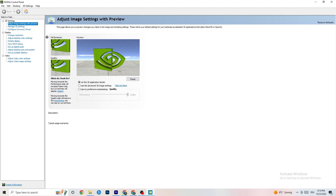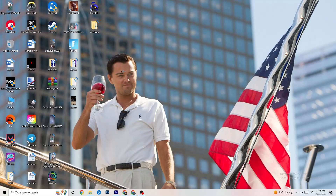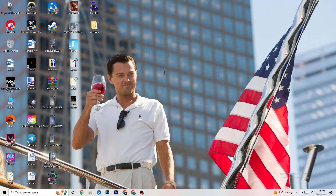Once the NVIDIA Control Panel is open, navigate to 'Adjust Image Settings with Preview.' You'll see a slider from Quality to Performance. If you're experiencing crashes, move the slider toward Performance. Then go to Display and click 'Change Resolution' — make sure your monitor resolution matches your in-game resolution, as a mismatch can cause crashes. When you're done, restart your PC, then launch your game once through the launcher and once through the shortcut, and test it out.